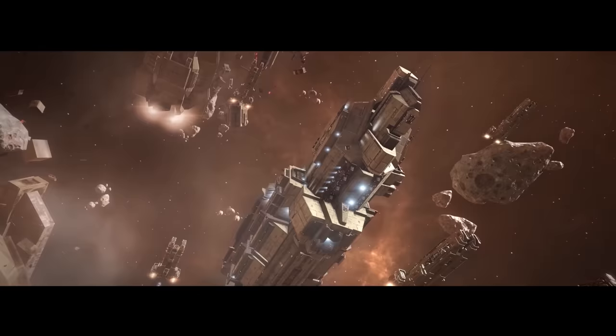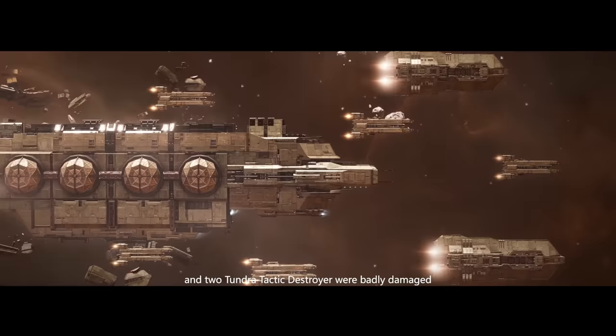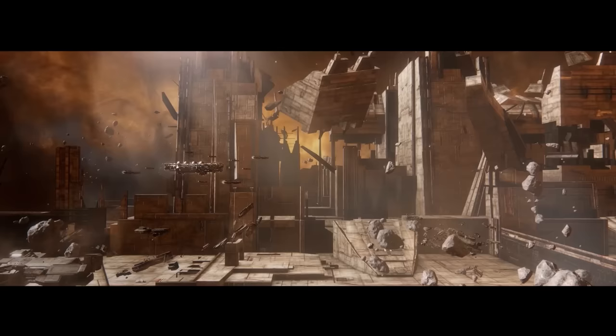What a narrow escape. Lucky for us to find the asteroid belt to avoid the eruption. It seems safe now. How damaged are the ships? Five Noma 470 support Frid Gates and two Tundra Tactic Destroyers were badly damaged and need supplies ASAP at resource posts.